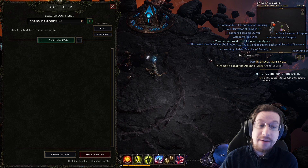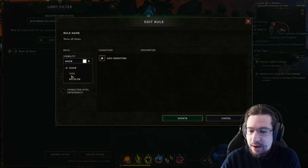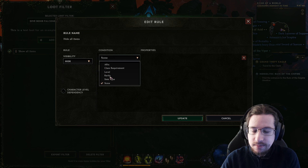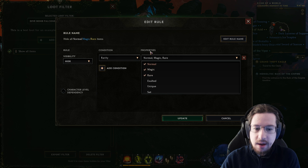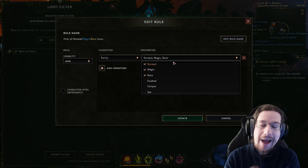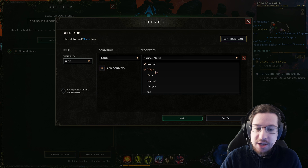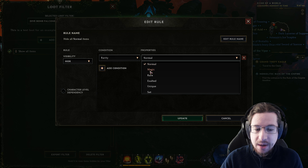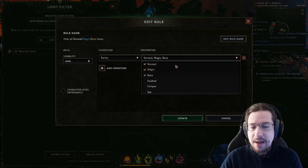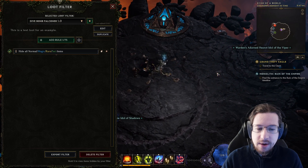The first thing is I want to hide things that are never going to be an upgrade. That Sun Spear is never going to be an upgrade for me. So I go to Hide, add condition — item rarity: normal, magic, rare. All normal, magic, and rare items at my current point in progress are not upgrades. If you're still lower level, you might want to leave some of these unchecked — even a magic item can be a good upgrade in Act 1. But as you get into the endgame and start wearing all Exalted, you need Exalted to be an upgrade. I also don't need any set items, so I'm going to disable those entirely. Then I hit Update, and all the loot on the floor disappeared.